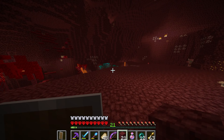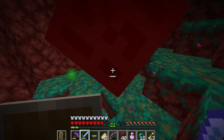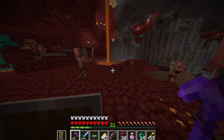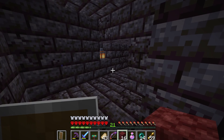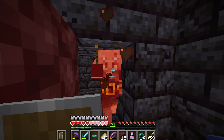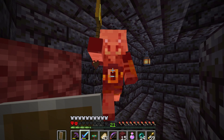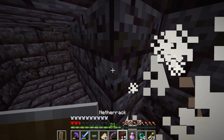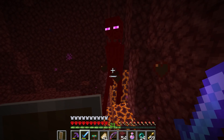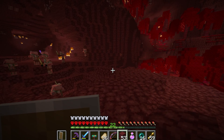I still needed blaze powder to make eyes of ender. Along the way I came across another bastion and went straight in. I started fighting a brute — it got me down really quick, but I slayed him, and behind him was a second one that was one hit away from killing me. I pushed through and came out the victor, but it was too close. So I played it safer, ran around the place, built up to the gold pillar, took the gold, and headed away.